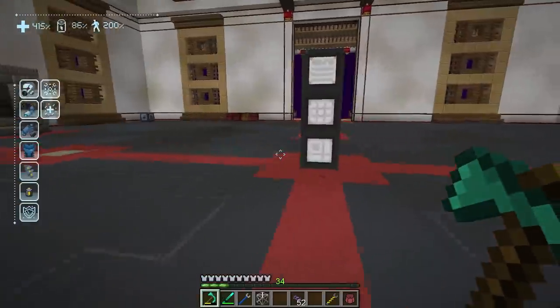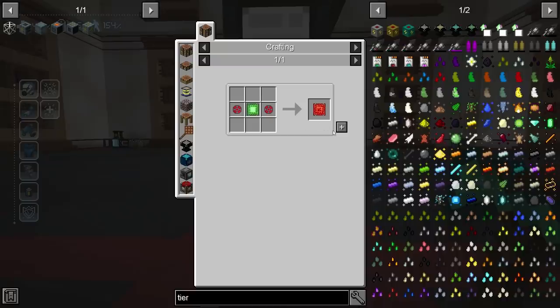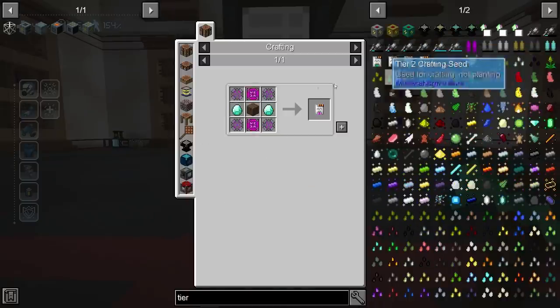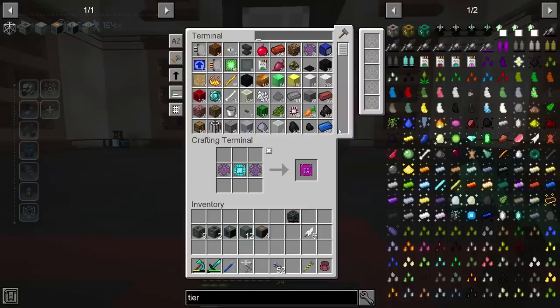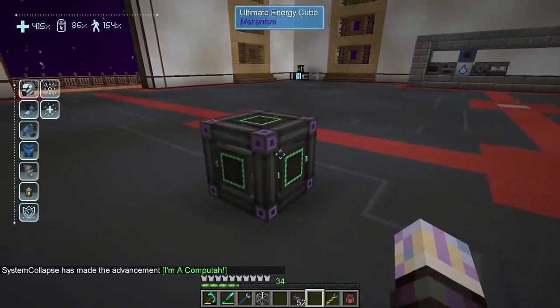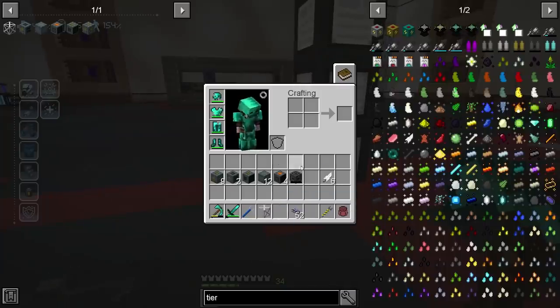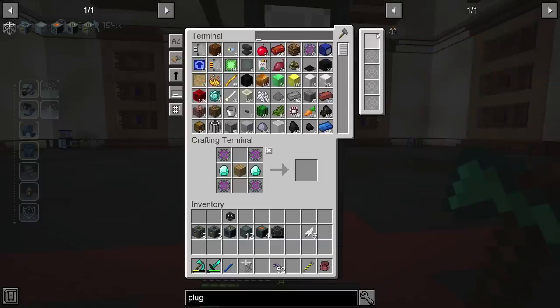There's one more advancement associated with these power cubes — we're going to take them up to Ultimate tier. I need to make two tier installers, then two of the next level, then two ultimate controls, and finally the ultimate tier installer. Then grab the energy cube, toss it on the ground, use the installer on it, and bam — we got the advancement 'I'm a Computer,' which is pretty neat.